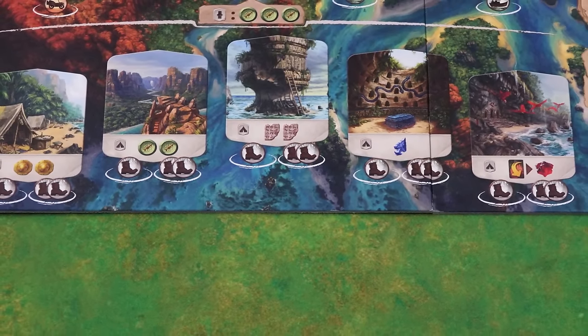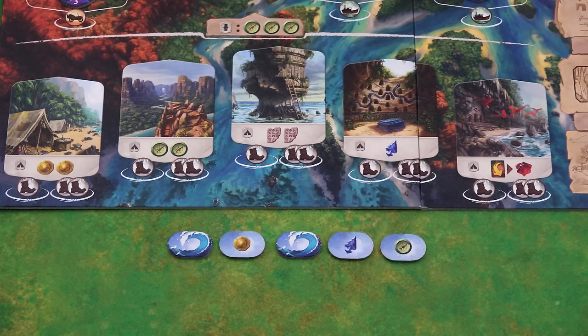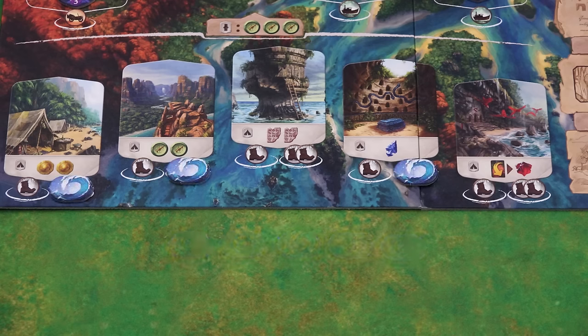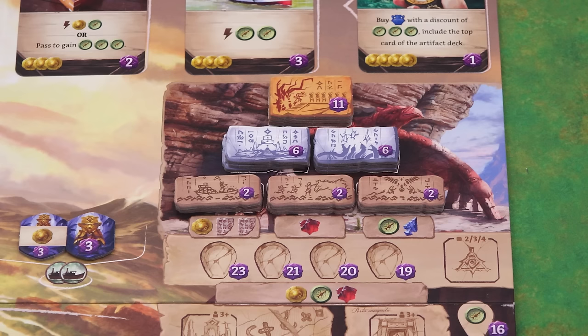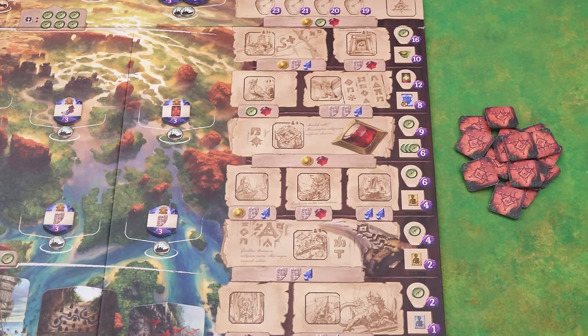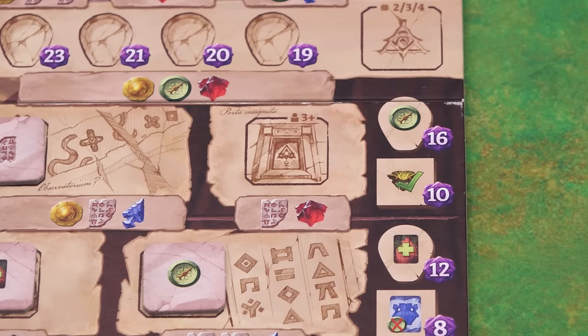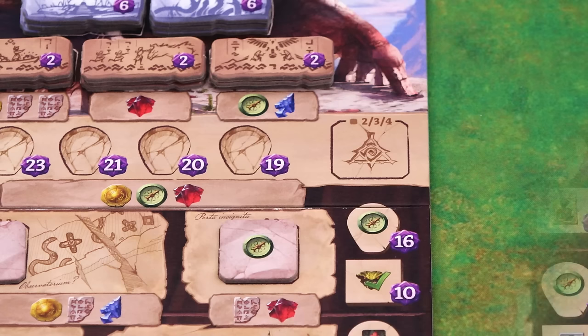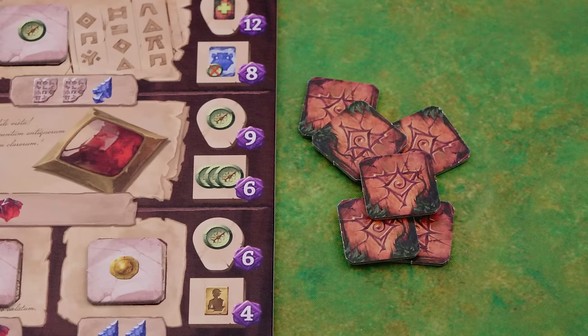If playing with fewer than 4 players block off some of the base camp spaces as follows. In a 2 player game simply block off each of the spaces depicting 2 boots. In a 3 player game shuffle the blocking tiles and choose 3 of them at random, place each of the chosen tiles on the matching space and then return the other 2 to the box. At the top of the research track place a number of temple tiles equal to the number of players in each stack. So in a 3 player game there are 3 eleven-point tiles, 6 six-point tiles in 2 stacks, and 9 three-point tiles in 3 stacks. Shuffle the research bonus tiles and place one face up on each of the bonus tile spaces on the research track based on the number of players. From the remaining tiles make a stack of face down tiles at the top of the temple, using a number of tiles equal to the number of players, and then return the rest to the box.